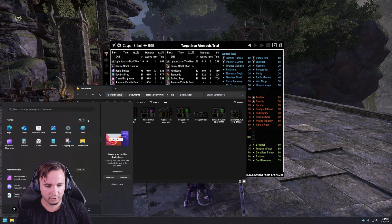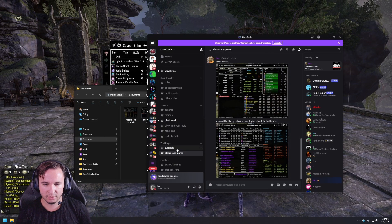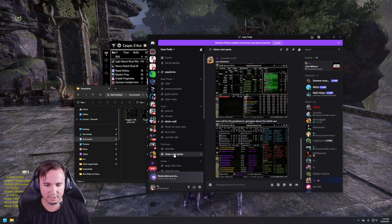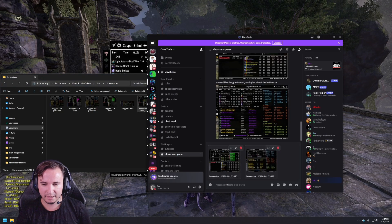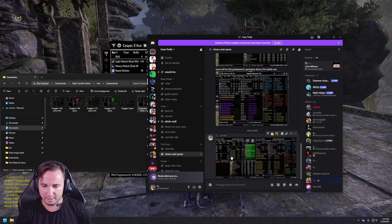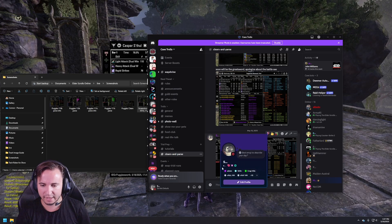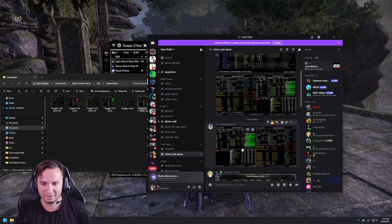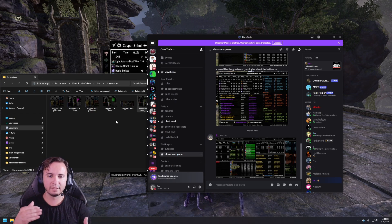What do we do with it? We're going to need to go to Discord. If you look through my Discord, there's a 'Clears and Parse' channel — that's where we post that. Take both of those images and post them in the same message so they pop up side by side, and somebody can see your parse and your info at a glance. This is what we use to assign tags, and people will click on you and add the correct tags. I have 120K tags because that is my better parse, so this parse is a little lower than I would have liked — but that's okay.